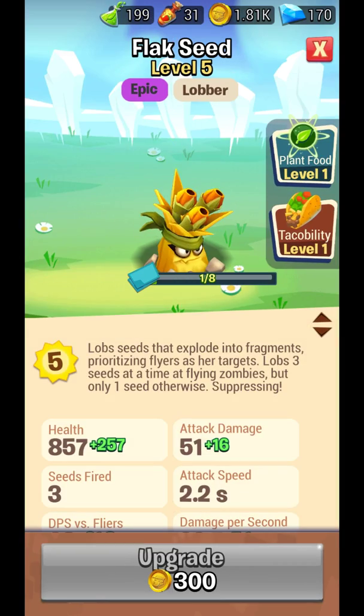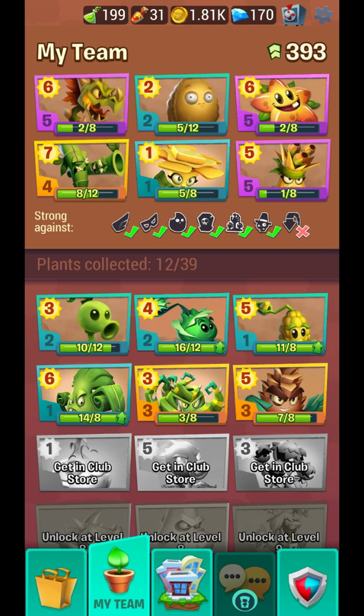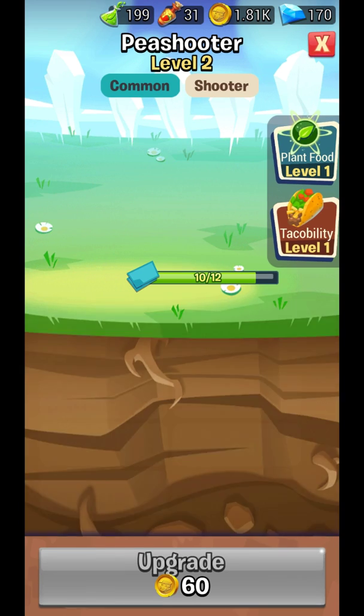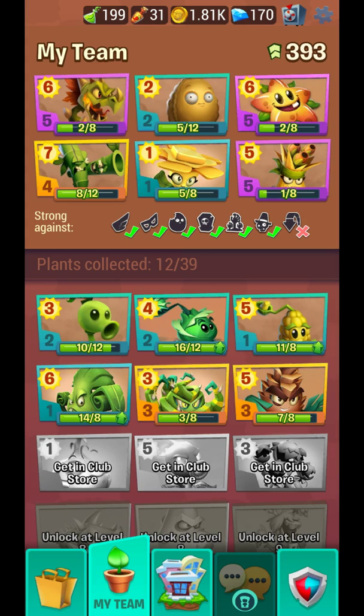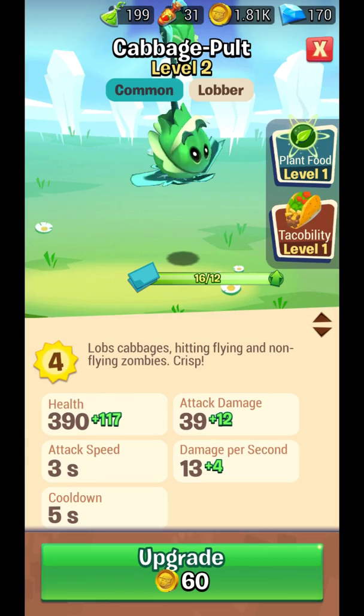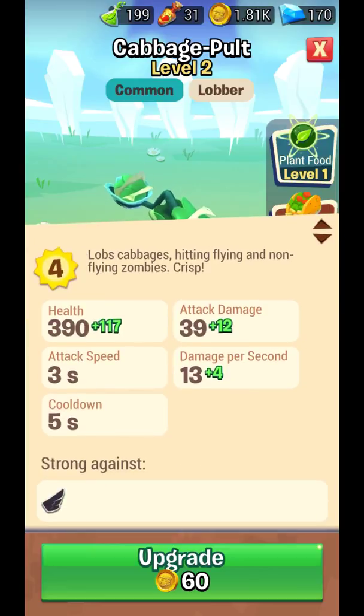This one is nice if you want to hit air zombies — it does three times normal damage. This is also good for air zombies. This is the simplest plant, I don't use it much. Pea Shooter, Cabbage — again for air zombies. Cabbage-pult has okay damage but it takes three seconds to load, so that part is bad.